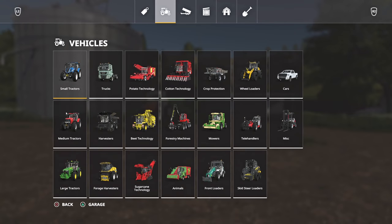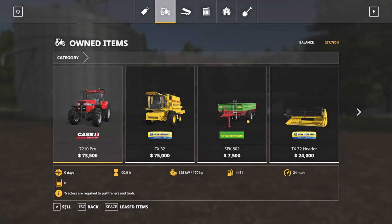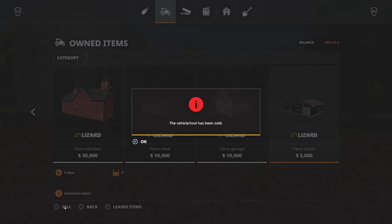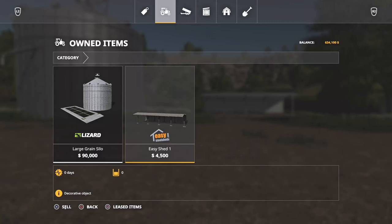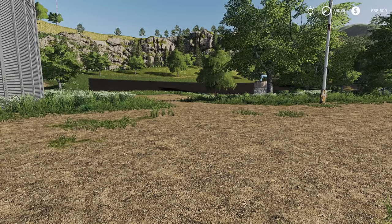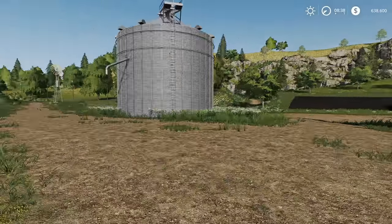Let's knock out two things at the same time. The farmyard is costing you money, and same with the equipment — the Fendt, the New Holland, these are not great pieces of equipment. There's a lot better stuff out there, so we're going to sell everything off just to reset ourselves. Ravenport has a lot of buildings that are pretty much unusable that we can sell off — the farmhouse, shacks, and sheds, we'll get rid of all of those as well. Just like that, we've gone from $150,000 to $638,000. We don't own any equipment, but that's fine — we probably want to start with something different anyway.